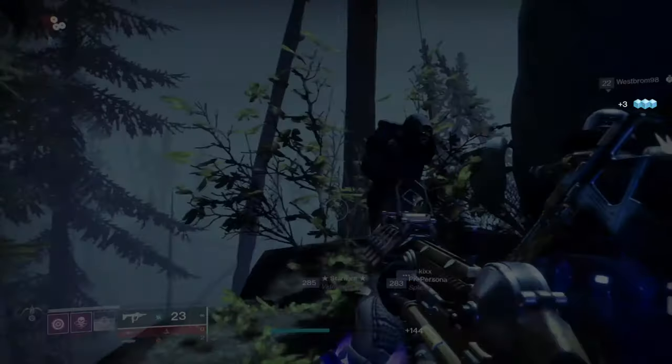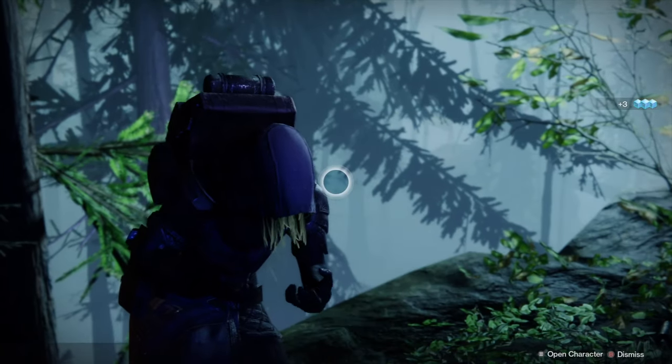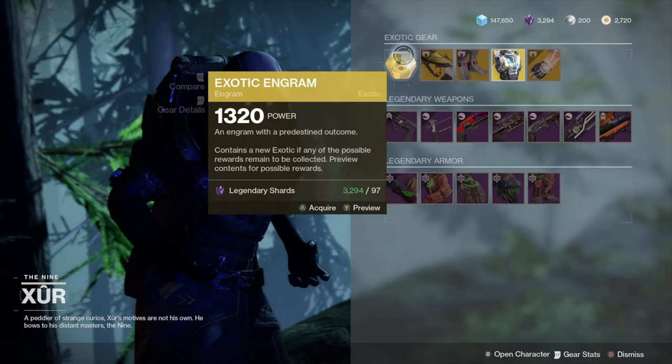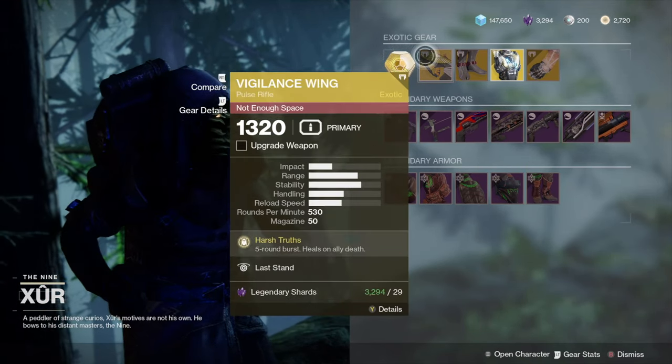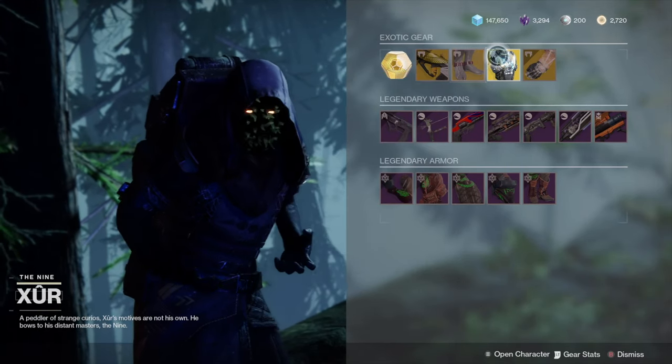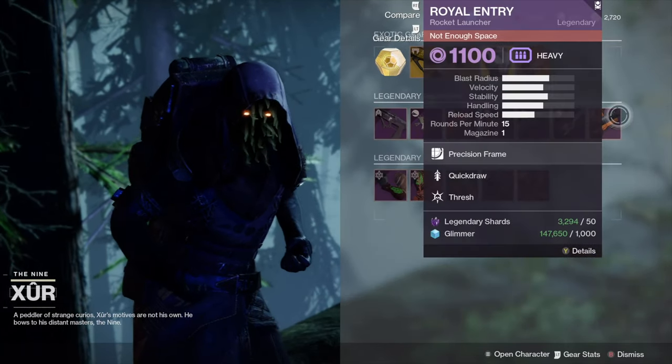Another way to get exotics is from Xur, but sometimes he sells DLC exotics, so you'll need to get a DLC. He sells one exotic for each class as well as one exotic weapon, and you can get these weapons with legendary shards, which isn't too hard to get.